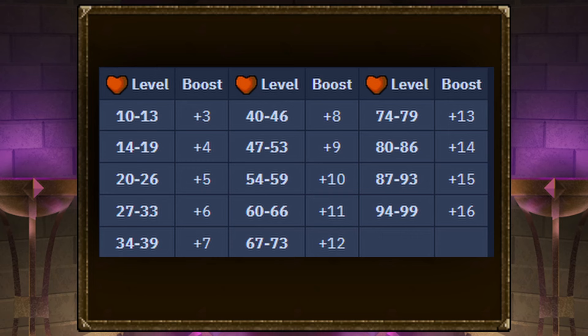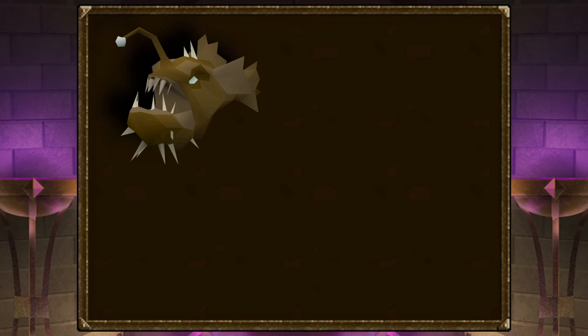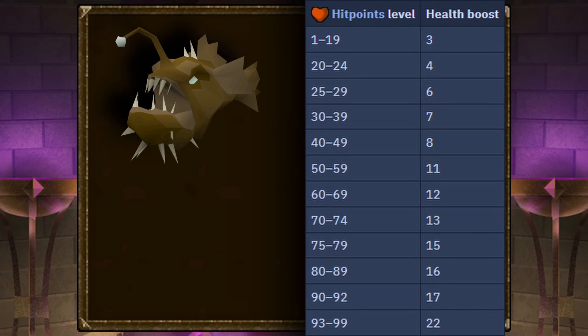Another common food used to over-heal is the anglerfish. Like brews, the anglerfish heals for different amounts depending on your hit points level, up to 22 at 93 hit points and above. This can over-heal you to a maximum of 121 hit points at level 99. Anglerfish also don't lower your stats, making them one of the best foods in the entire game.